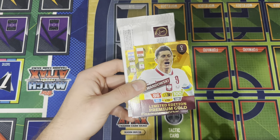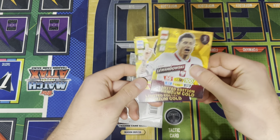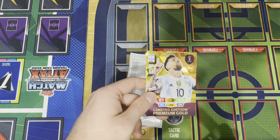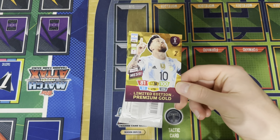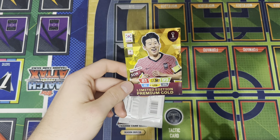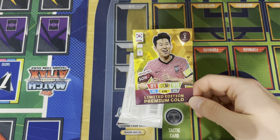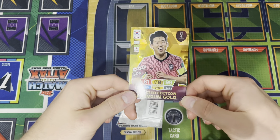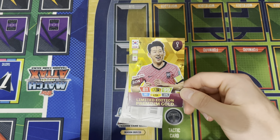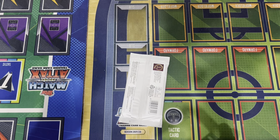We've got the coins, we've got a premium gold limited edition Lewandowski for Poland and Barcelona. We've got Messi for Argentina and PSG, and we've got Heung-Min Son for Spurs and Korea. Spurs are currently losing 2-0 to Newcastle which is absolutely crazy — I think it's half time at the time of making this video, so yeah I think they are on the decline.